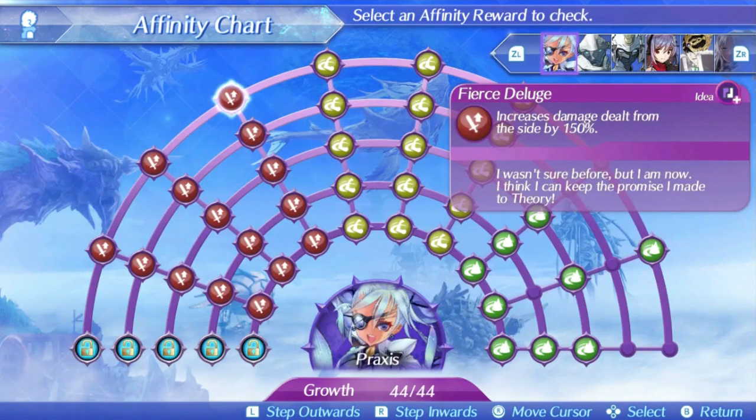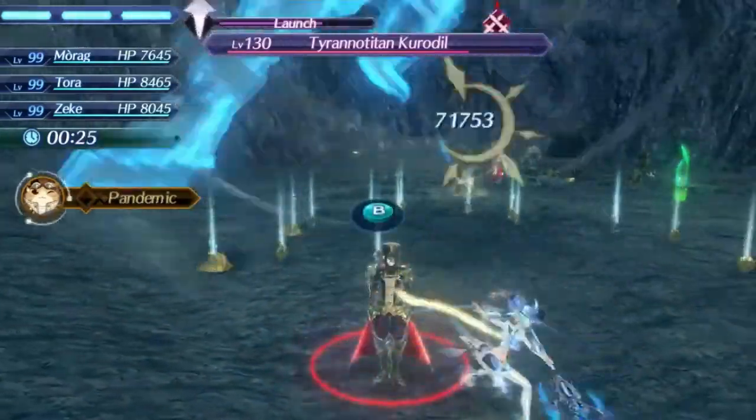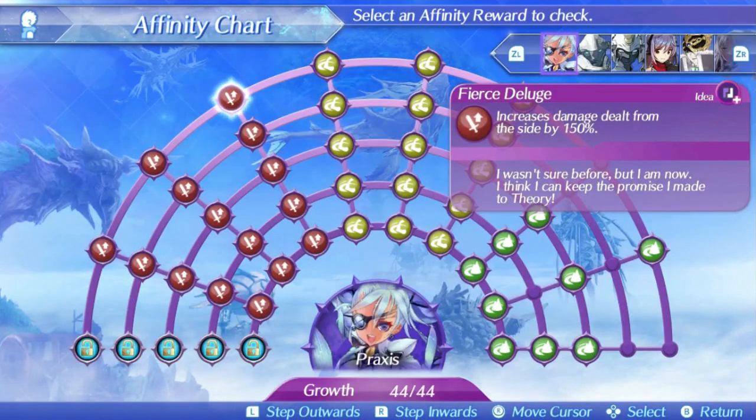Praxis's level 3 special is Fierce Deluge. This is a physical special that has 9 hits. It has no special modifier and a below average damage ratio of 500 at level 1, 660 at level 5, and 680 at max affinity, which is a bit unfortunate. Fortunately the special effect is pretty decent this time around — increasing damage from the side by 150%. Positional effects in this game are applied from where the ability was cast, so you only need to run to the side of the enemy to get this effect. That gives this special a decent bonus to its damage dealt, though Praxis still isn't a great blade for chain attacks.